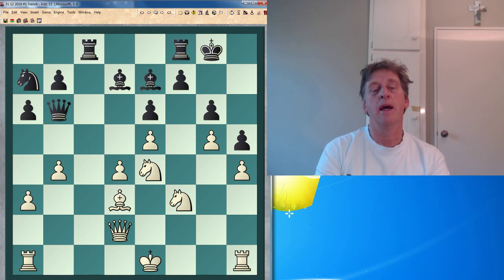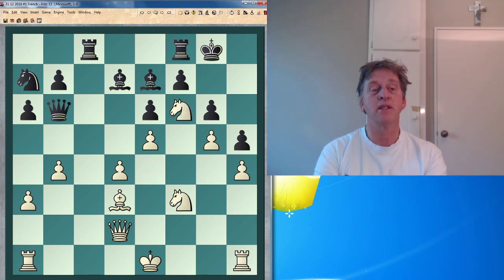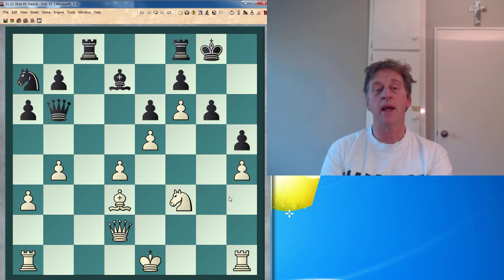And here it's a simple win. Black cannot do anything as you will soon see. Knight f6 wins a piece at least, so black is obligated to take on f6. I'll play gf6, which is just the threat of the queen — quite menacing to black's camp.